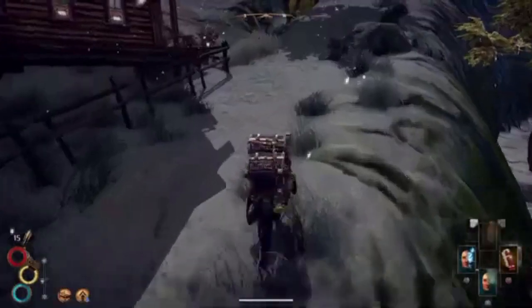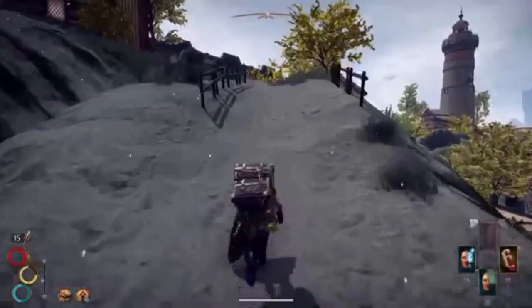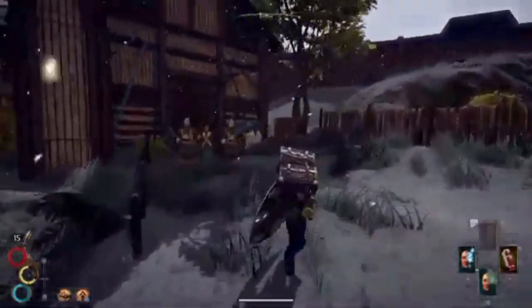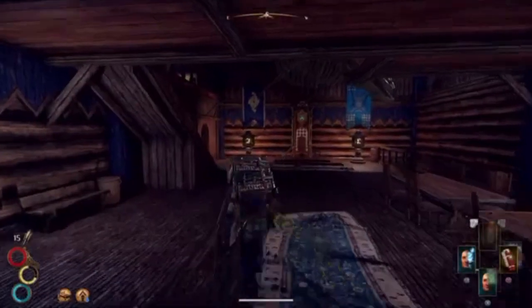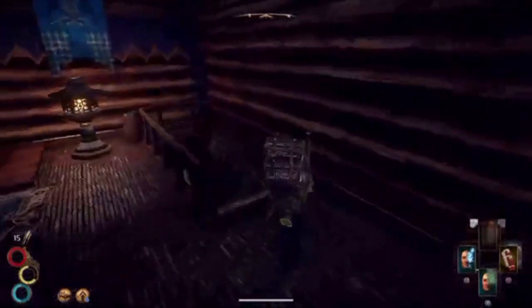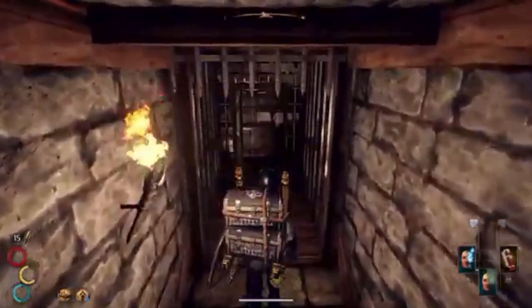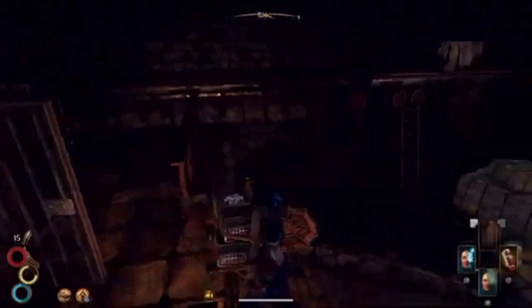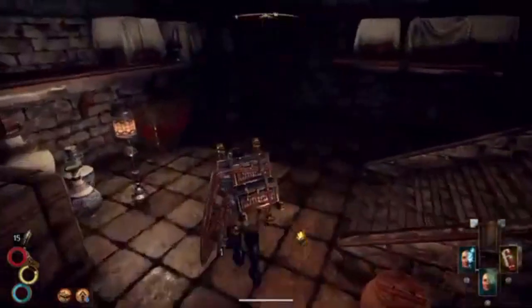I know at the main house in the city there will be a cellar which we can't enter without the key, so let's go further inside. Let's see what lies behind these bars. Now we are in the town hall cellar, let's see if we got anything we can pick up straight away.